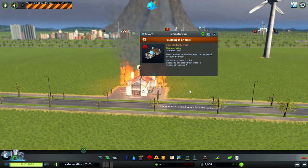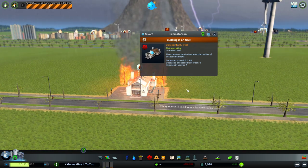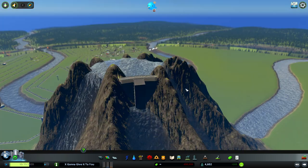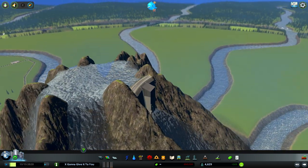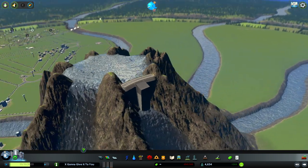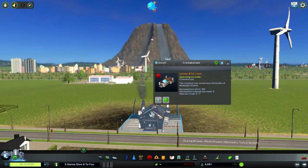How ironic is it that the crematorium is on fire? I guess that kind of saves money on having to burn the bodies to ash, because well — everything will be ash. And for really no reason at all, I just put a hydro power plant at the top of the volcano, because if we have a volcano that's going against physics and spewing out water instead of lava, we might as well put a hydropower plant up there.